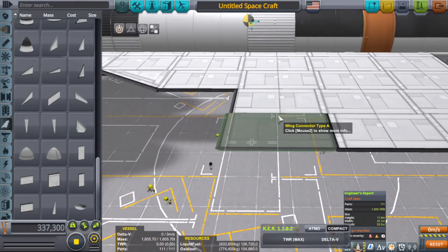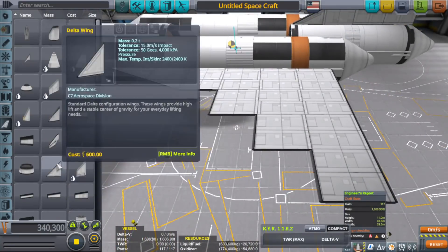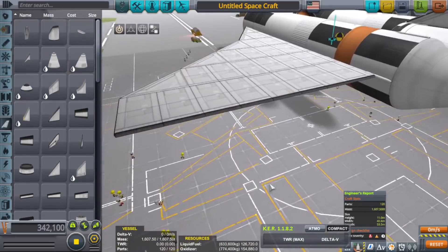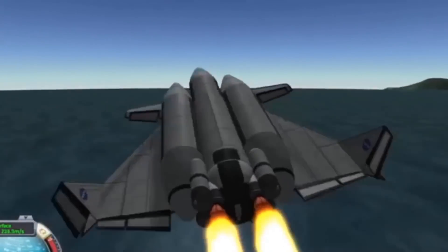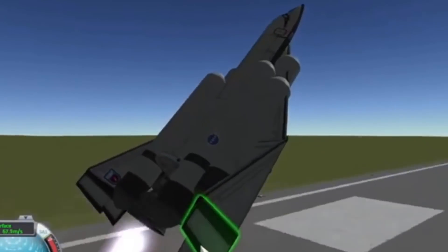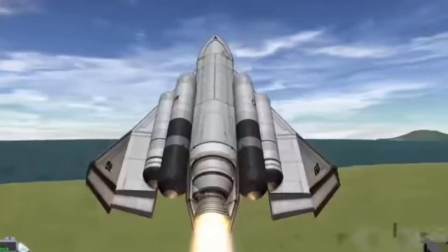SSRT stands for Single Stage Rocket Technology. It was a terminology used by McDonnell Douglas before they became Boeing, and it was used before the terminology of SSTO was even a thing. Basically, it's a spacecraft that goes up into orbit, delivers payload, comes back down, gets refueled, and is reused. However, its main engine is basically just a rocket. I've been building SSRTs for years now — they're fun and actually way easier to fly than SSTOs. They get into orbit a lot quicker too, which is nice.